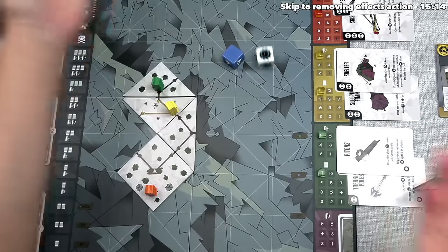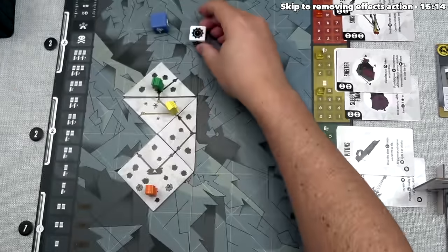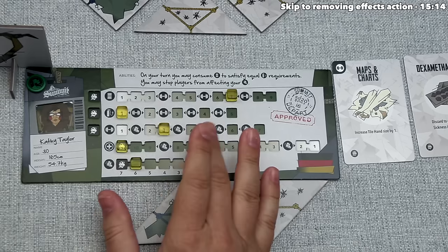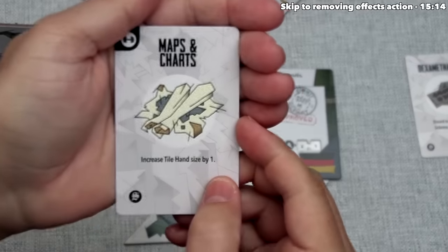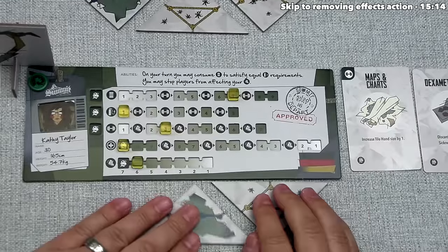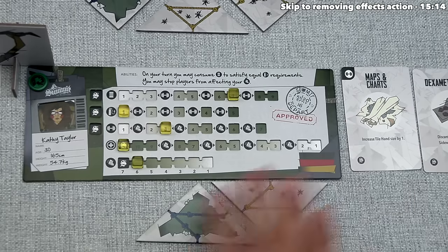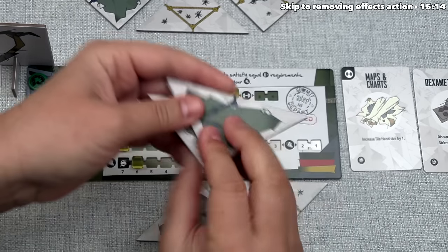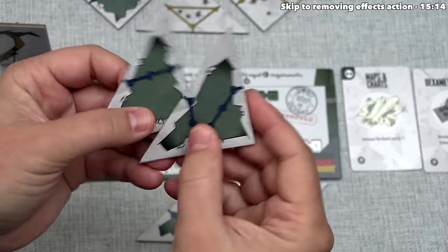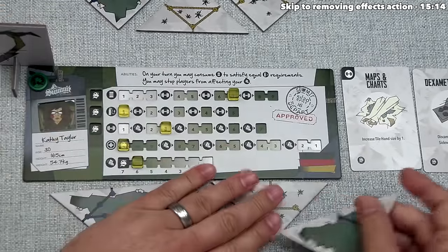Green rolls the dice — no event, and they got the sunny side, so no food consumed either. They refill their hand to their maximum of four, because they started the game with maps and charts, which increases hand size by one but also adds one weight. If you have tiles equal to or exceeding your limit, you don't discard — you just don't draw. Green has two tiles and a limit of four, so they draw two, but both are ice tiles. Ice just means more trail points — slower to cross, but no special entry effect.